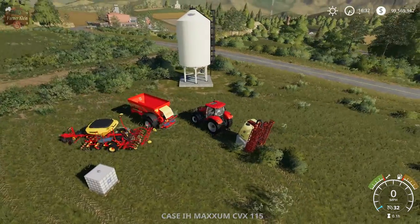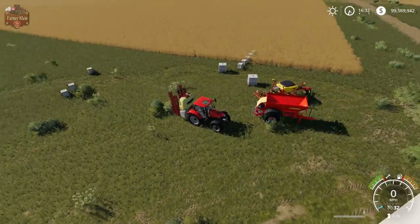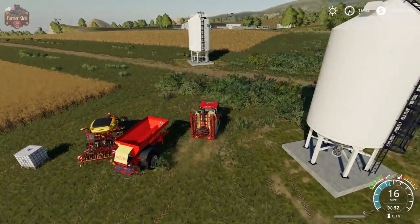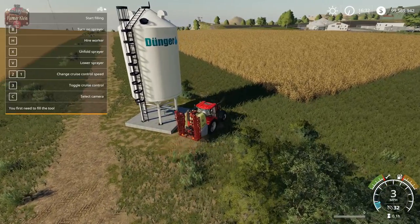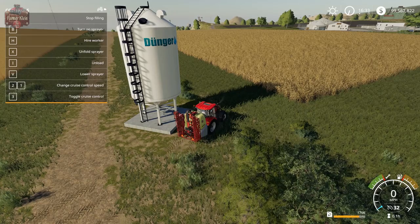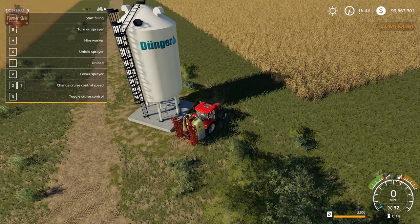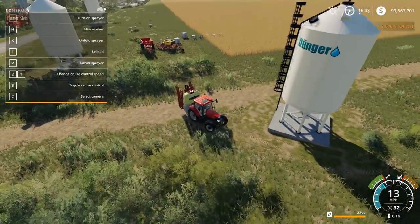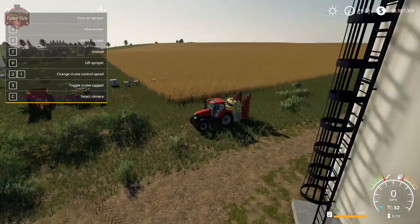Jumping in our Magnum - you can see we've got some pallets here where I've already tested these out. Let's pull up to our liquid fertilizer fill point, hit R to start filling. We can see at the bottom we're filling: 2200 liters for 2600 dollars - not a bad price at all for liquid fertilizer.